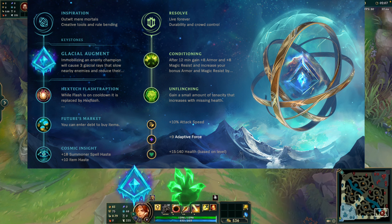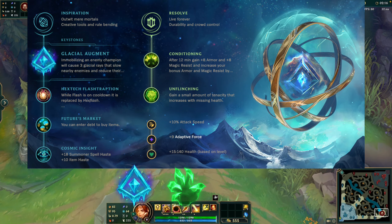After hitting any of your immobilizing abilities on a target, Aftershock triggers, gaining bonus armor and magic resist, then dealing magic damage — a portion percent of your bonus health — to all nearby enemies in the shockwave. This is the standard option for Leona in most games when playing support.